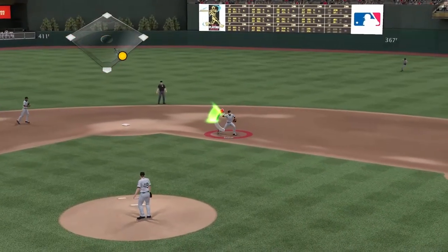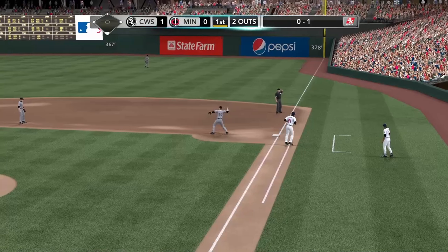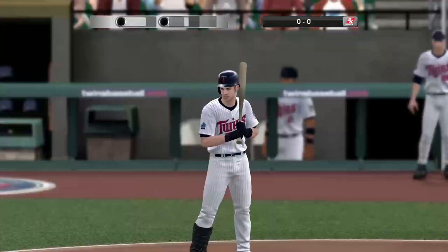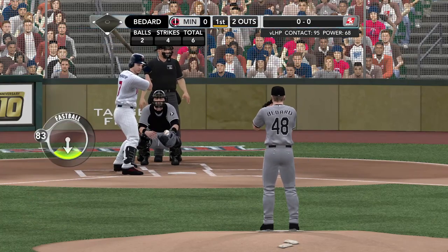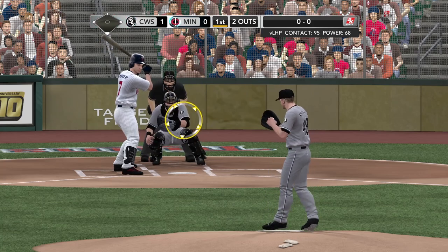Lined right at the second baseman — Young is retired. Now's a good time to take a brief look at how the White Sox stack up defensively. They're confident with Alex Rios out there — just a solid all-around defender with a strong throwing arm. He's a quality defensive player.